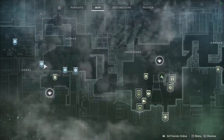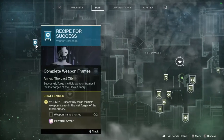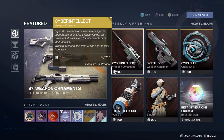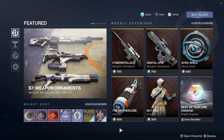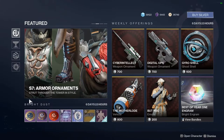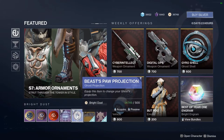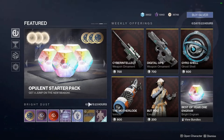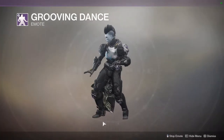Don't forget to pick up your new bounties from either Werner or Benedict in the Tower. In the Eververse Bright Dust tab, we have Reef Awoken, Beast's Paw Projection, the Silver Bullet ornament for the Crimson, and the Grooving Dance.